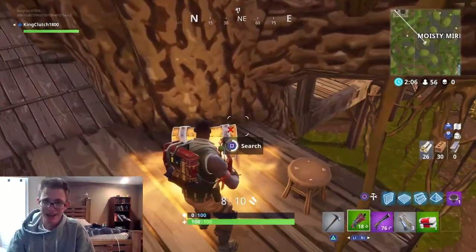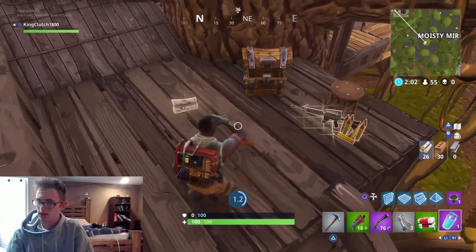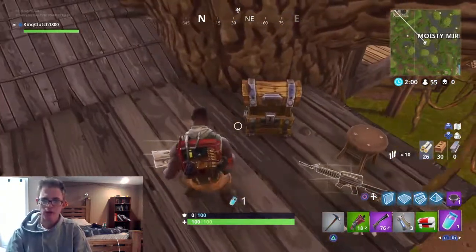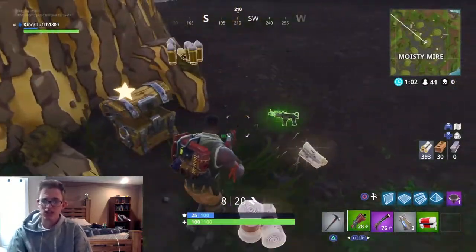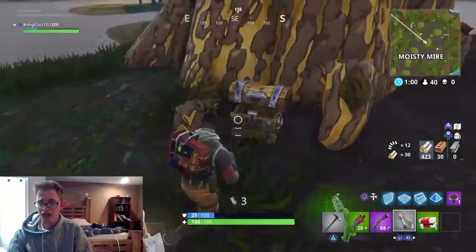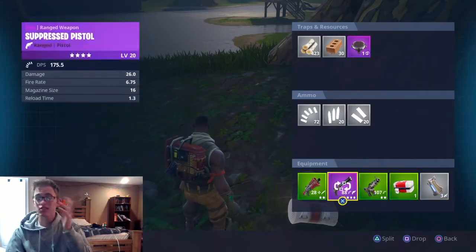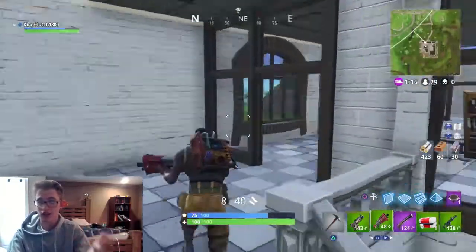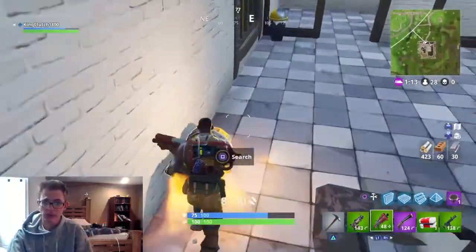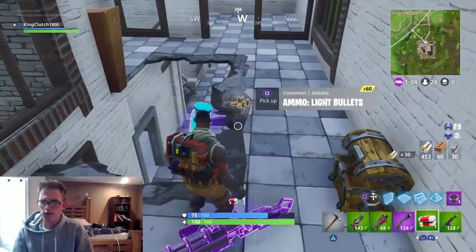Up here we got another chest — I'll go ahead and take that. We do get a Slurp Juice, so I'll take that to get our shield up a little bit. Then I find another chest with some bandages and a tactical submachine gun, and we'll take all that. In Moisty, sometimes you'll find other people, but if there's nobody else, you can get a lot of the chests. In the little prison-type area, I find another chest with a minigun and another Slurp Juice, so I'll definitely take both.